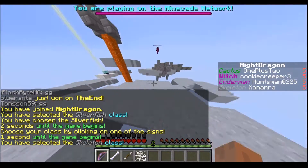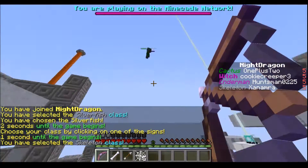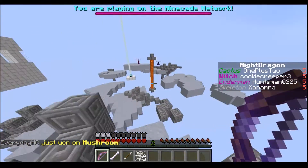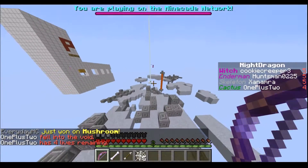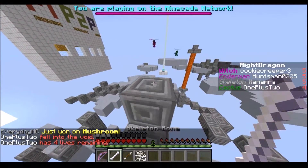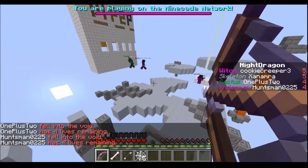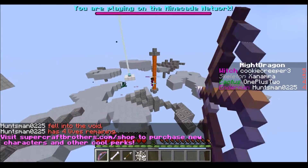We're back with the skeleton class and we got really lucky — we're on a very small map, Night Dragon. The thorns there was a really nice shot. Anyway, the skeleton has a Punch to Infinity bow, and the bone doesn't actually do any damage — it only has Knockback 1, so you're going to be really weak in melee. You need to avoid close combat if you can help it.